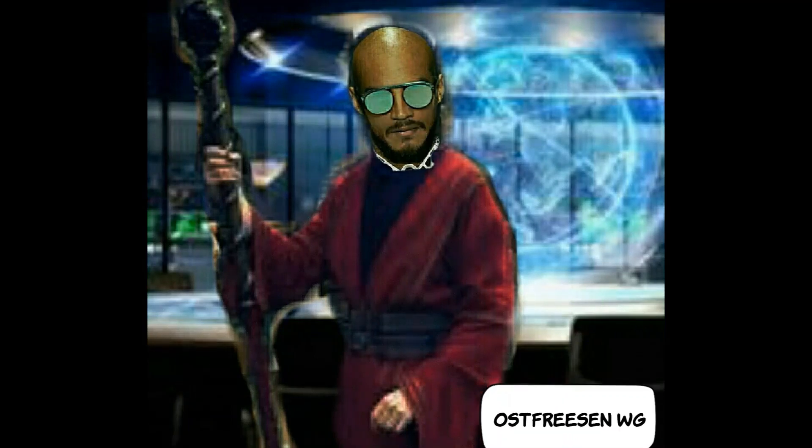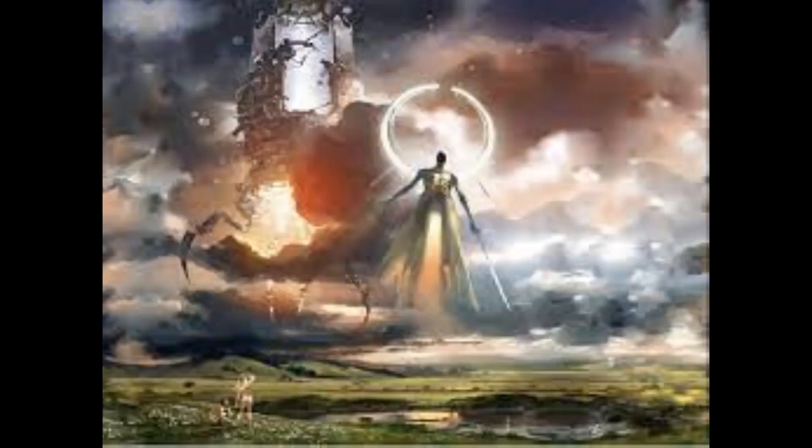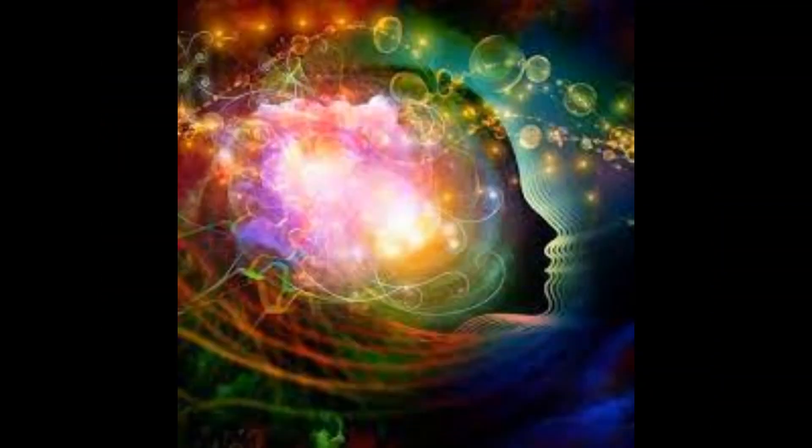Sagt euch: "Ich bin ein Kind dieser Erde, aber mein Geschlecht stammt von den Sternenhimmeln." Durch diesen Spruch wird uns bewusst, wo wir im Universum stehen. Das, was uns von den Göttern unterscheidet, ist ihr Erfolg mit der Magie, Energie und der Bewusstheit.